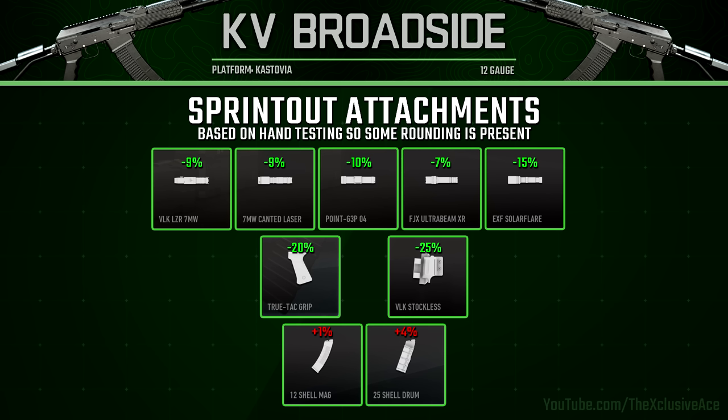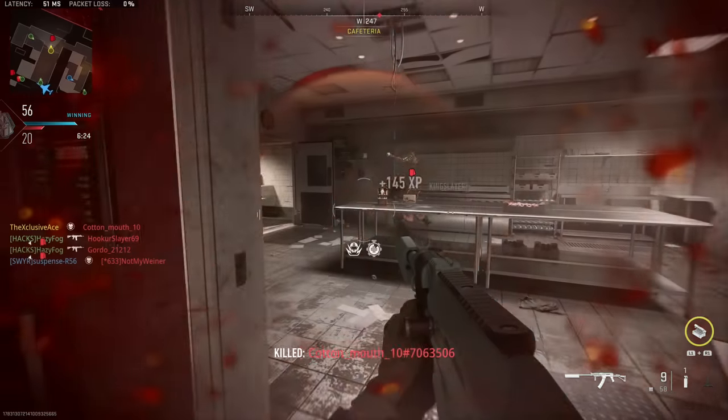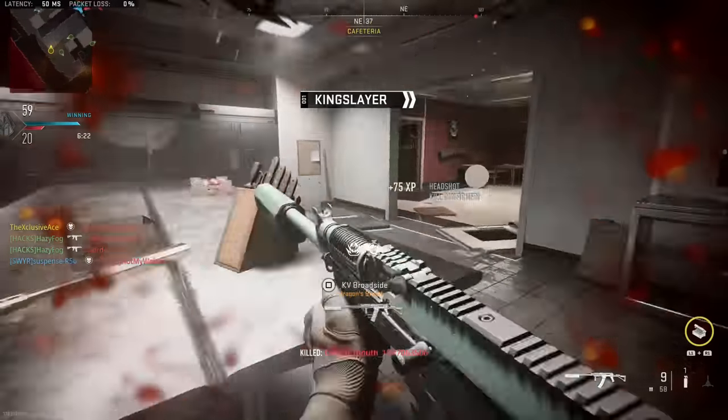For rear grips, the True-Tac Grip reduces our sprint out time by 20, which is a really nice improvement. The VLK Stockless stock gives us the best improvement to our sprint out time at 25. It's also worth noting that a larger magazine attachment will slightly harm our sprint out time, though these mainly just slow down our movement speed.